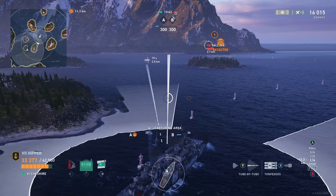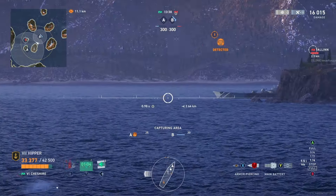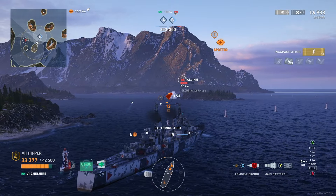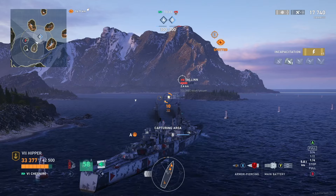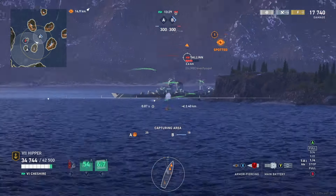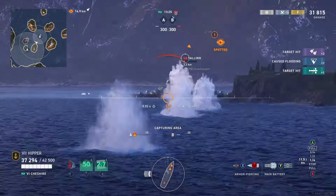So next up we have another insecure guy in a wanker ship here, and I'm just going to sit here and torp him. I don't know what this guy is doing - he's going broadside towards me. I didn't get a citadel there, which was disappointing. But the torp is going to get him. This guy is just inexperienced, pretty obviously.